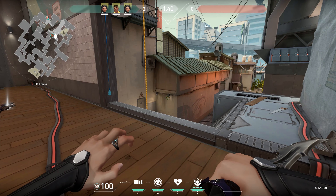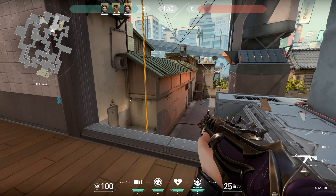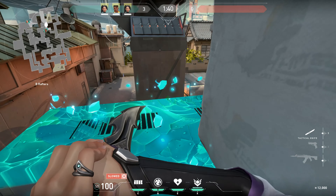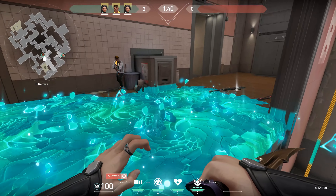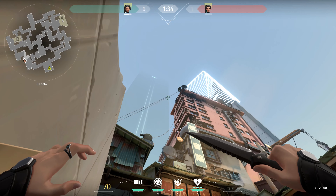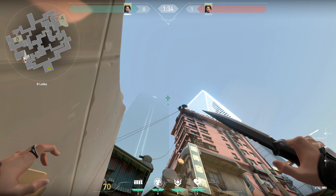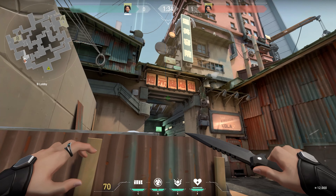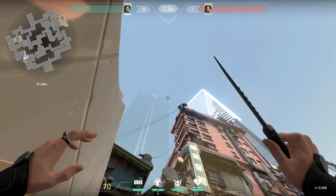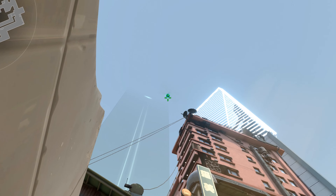Speaking of heaven, that's the next most immediate threat when you enter B site as soon as you cross out of garage. Slowing this is best used for zoning people looking from heaven. Kill potential isn't as high since usually your team is attacking from the lower ground, unless you're combining with the Brimstone ultimate — that's pretty much the only strong combo to catch someone at heaven. To land this orb, just tuck yourself at this box corner near the barrier and aim up to the top right corner of the shadow wall. Make sure your crosshair is aligned to the right side of the wall and then go slightly above it.